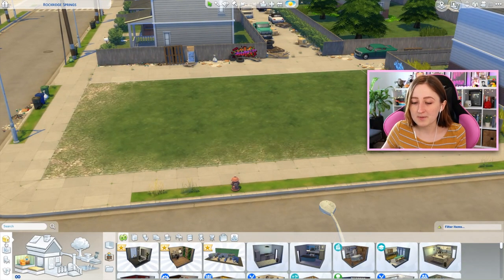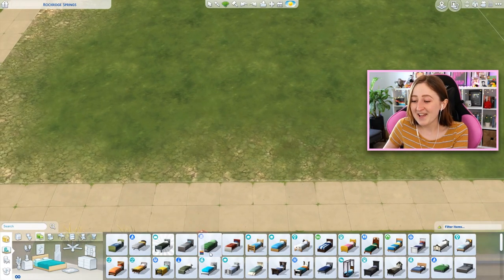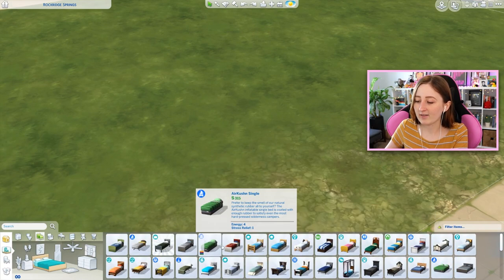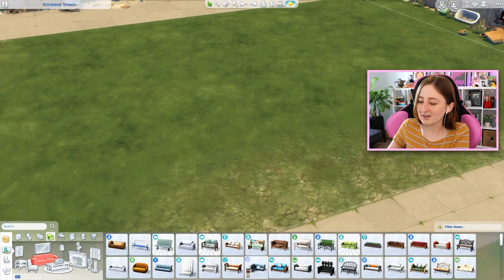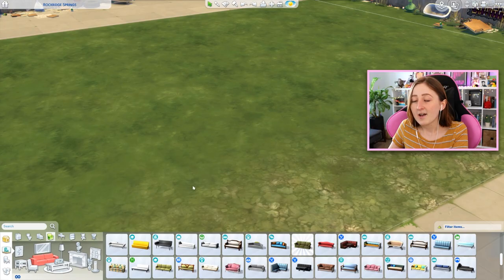We're attempting another build challenge today — the first swatch build challenge. What that means is I'm going to build a house, but I can only use the first color swatch of any item. So instead of changing a swatch and being like, oh, I want this bed but I want it in yellow — no, too bad. If you want this bed, you're getting it in green. The idea is that we have to look at the catalog first swatch and only pick items that match our color scheme from there. Should be interesting — some of the swatches are kind of weird, especially sofas. Like, this one is red by default, so that'll be fun.